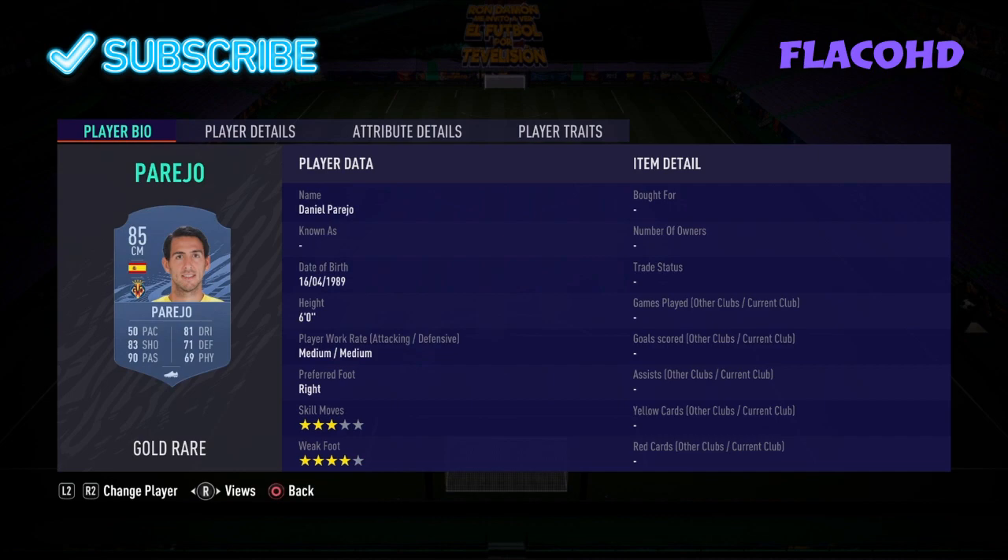Right back we have Jesus Navas. Right centre defensive mid we have Perejo. Right centre back we have Jordi Alba. Left centre back we do have Idrissa Gate. Left centre defensive mid we have Fernando.